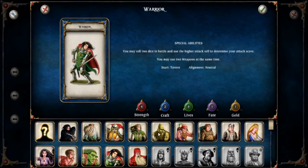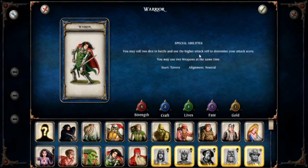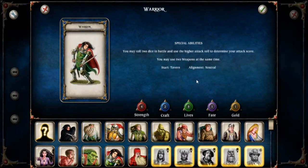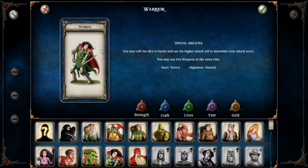Every character also has a special ability. The warrior's ability: you may roll two dice in battle and use the higher attack roll to determine your attack score. So you usually roll one dice and add your strength, but in the warrior's case because of his martial prowess he can roll two dice and choose the better score, giving him a greater chance of winning in battle. Also he may use two weapons at the same time — the warrior can use both. Despite all these wonderful combat stats, I haven't actually won with him yet.